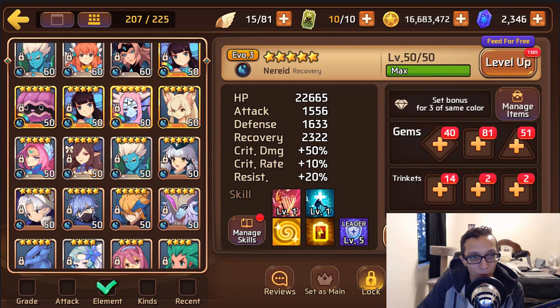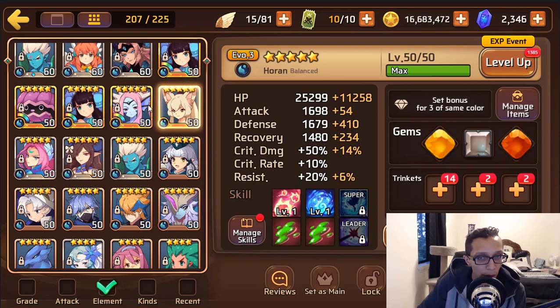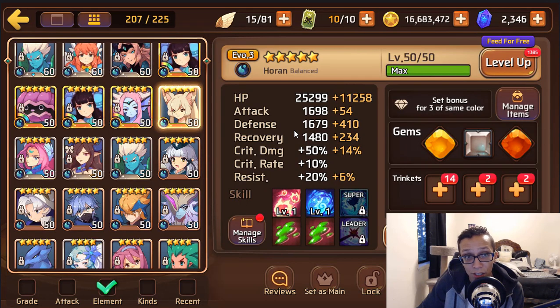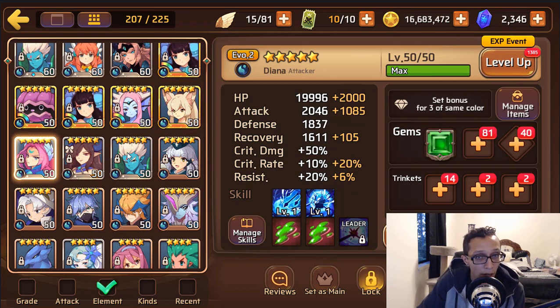I wouldn't really invest too much in water Siren — she's an okay healer, but for Titans there are better choices. Water miho is a great choice for B10, but since you have fire Persephones there's no point — even if you book her up and super-evo her, she still gets out-damaged by a natural five-star mon. Don't even bother with her.